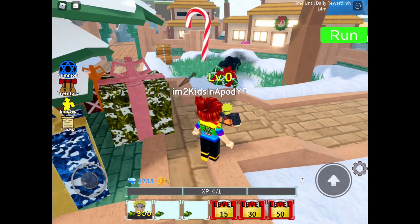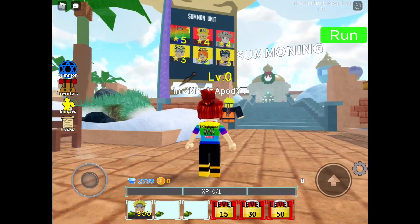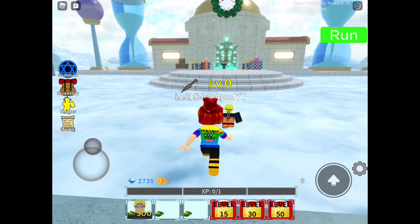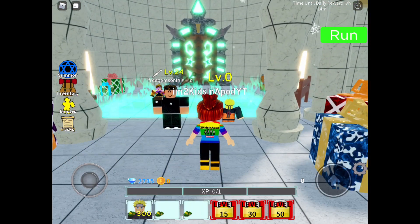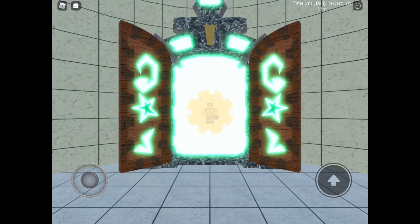Now let's go see if we can find the shop — I want to go see if I can get a summoning jutsu. Oh, is there anything cool here? Where's the shop? I have a dollar sign on my account — free gems! Where is that?